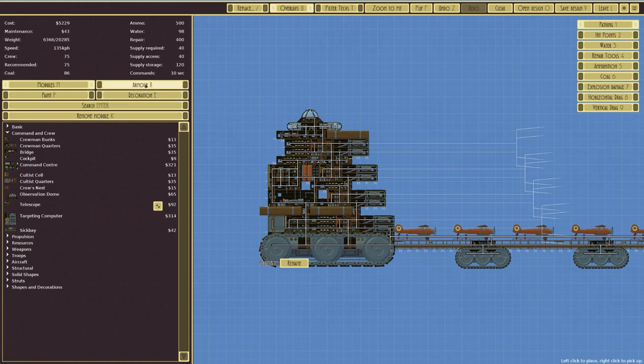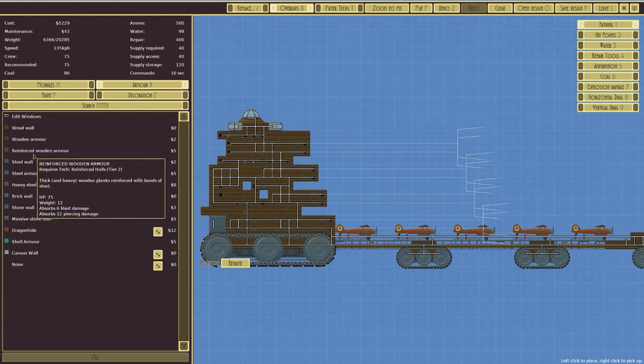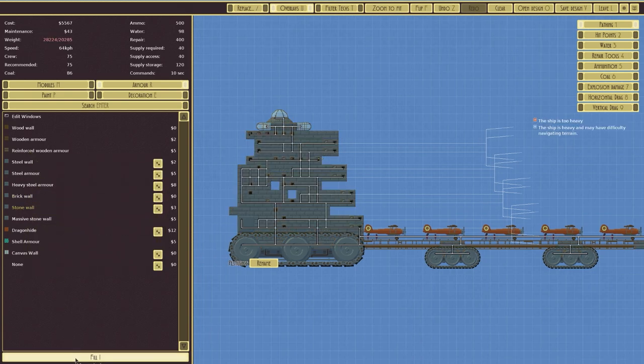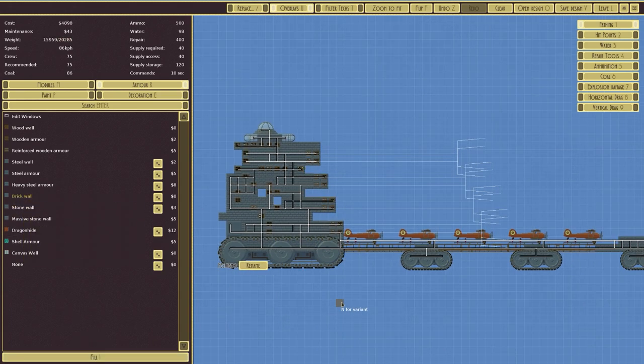Deliberately a bit of a mismatch, but it's in. It's five grand now. What about armor — it's currently wooden wall, we don't want that. What if we make it a stone wall? Oh, that can't move. What about a brick wall? We could actually make it brick. Steel wall gives HP of 50 with 16 armor — yeah it's going to be steel.